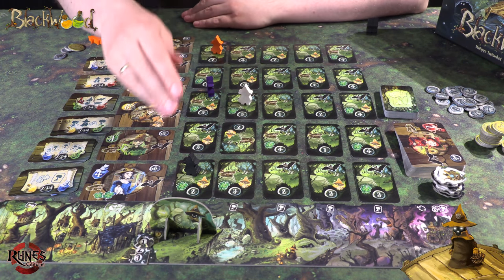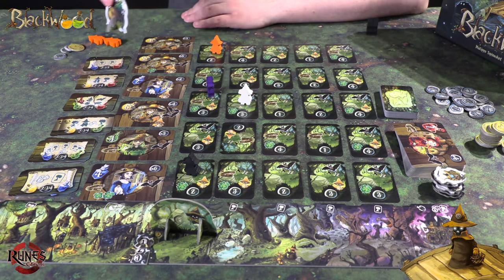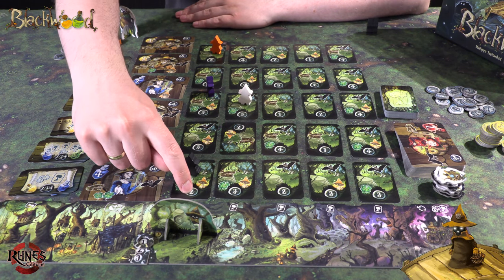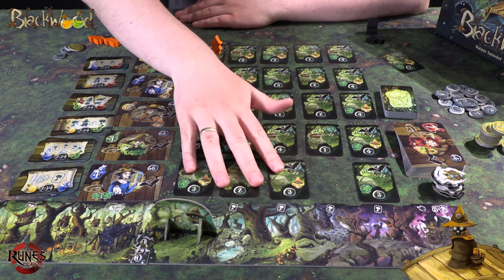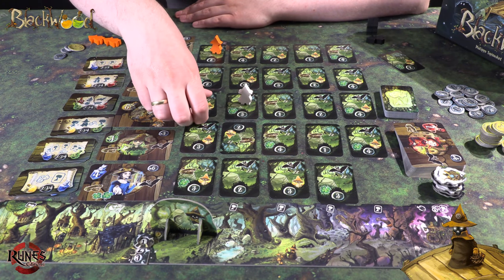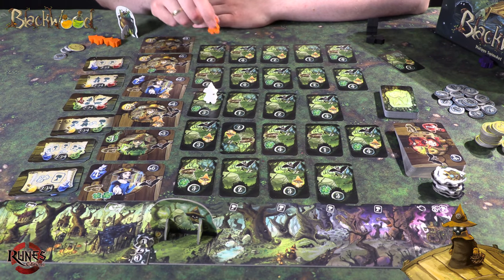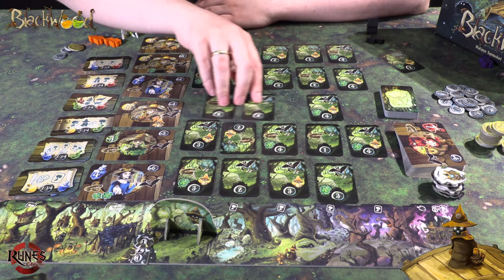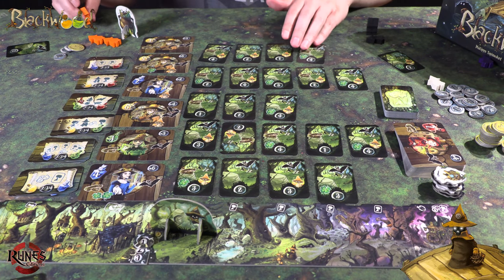Den som er i denne kolonnen her som er lengst vekke, hvis det er noen, får en ny startspillermarkør – nå er det orangespilleren. Nå starter vi her: svart betaler to penger hvis han vil for kortet – jeg anbefaler det. Ta kortet. Og alt skyves sånn. Lilla betaler tre penger for det kortet der. Og så skyver vi bort. Hvit kan ta den for tre, hvis han vil, hvis ikke går kortet bort uansett. Orange betaler to for den. Og en runde er ferdig.